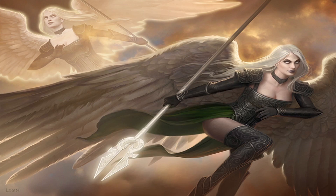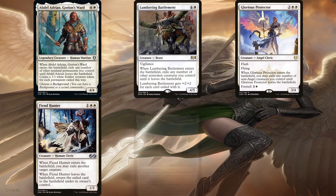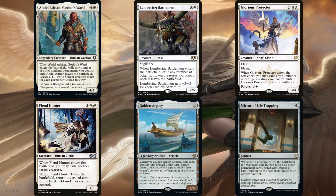While all of these are amazing and useful, in this deck you can only really achieve infinity with the Oblivion Ring-type and Immediate Blink-type effects. For the Prison-type effects, I'm running Abdel Adrian, Gorion's Ward, Lumbering Battlement, Glorious Protector, Fiend Hunter, Golden Argosy, and to a certain extent, Mirror of Life Trapping. So let's start with that one.